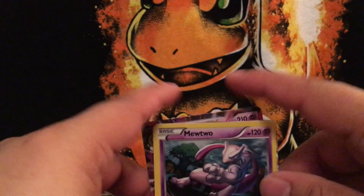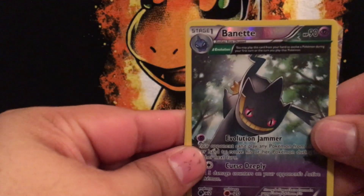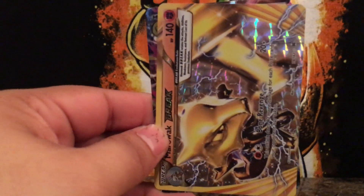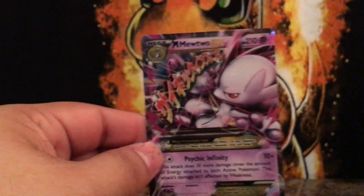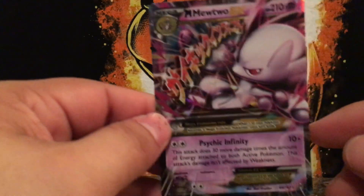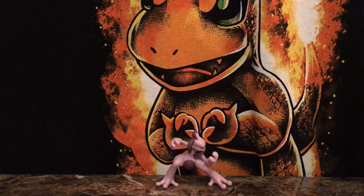Quick overview of the highlights: of course the Mewtwo promo, the Zapdos Ancient Trait reverse, the Marowak BREAK which I do not have — and the Mega Mewtwo EX. So thank you for watching, please make sure you stay tuned for more videos, and if you like what you saw, like and comment. Thank you!